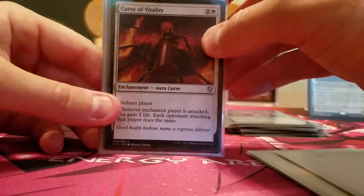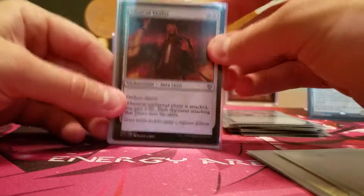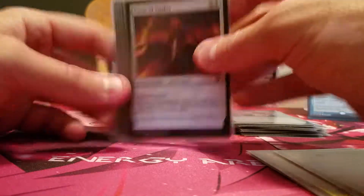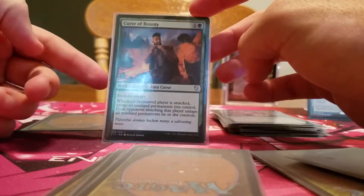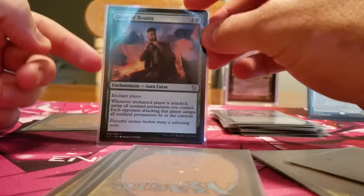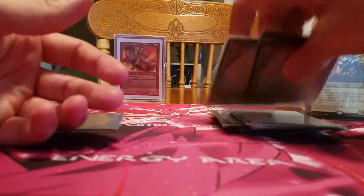I had a couple spots left that I really wanted to be political, so I went with the full cycle of curses — all five: Curse of Vitality, Verbosity, Disturbance, Opulence, and Bounty. Usually the person that people don't like, I put the Curse of Bounty on, so they can untap all their stuff and they're not attacking me. It usually works out really well.